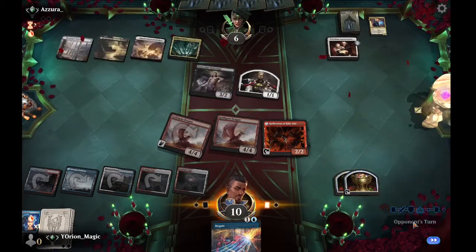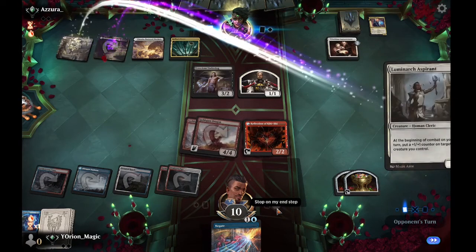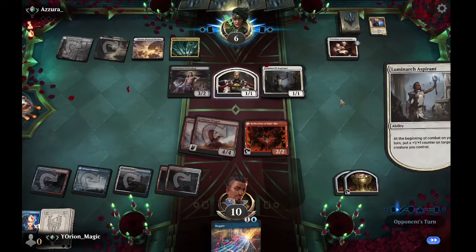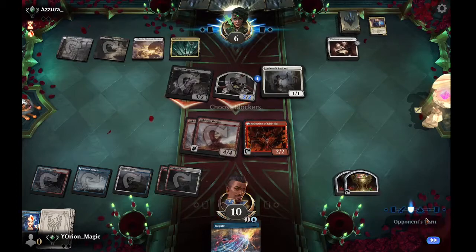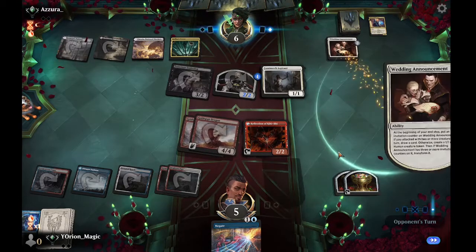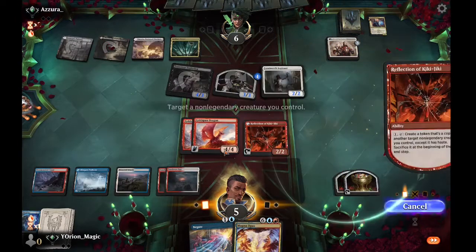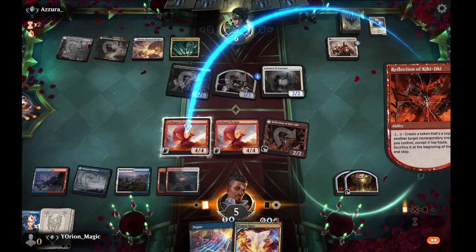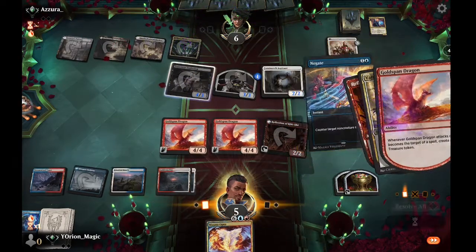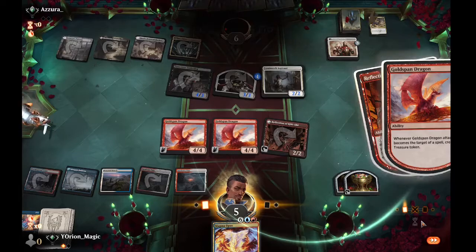Obscura Interceptor would be a shame if they didn't have another mana to pay — and they don't. We swing for eight, create two more Treasures, and pass. They cast Luminarch Aspirant for five — we take it. They might have Infernal Grasp but it won't save them. We force them to answer the Goldspan, then swing for lethal. They Vanishing Verse it, which we Negate. We swing for lethal — game one in the bag.